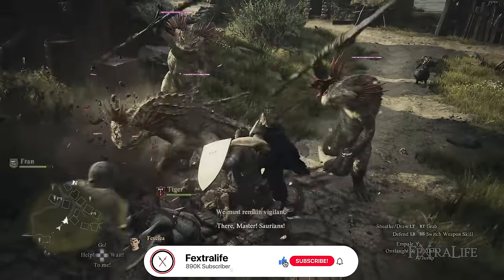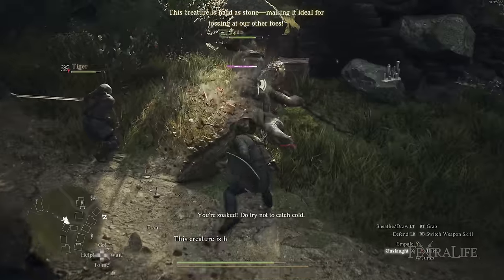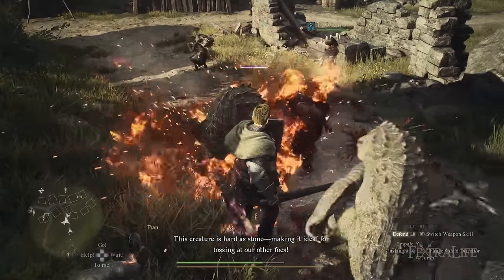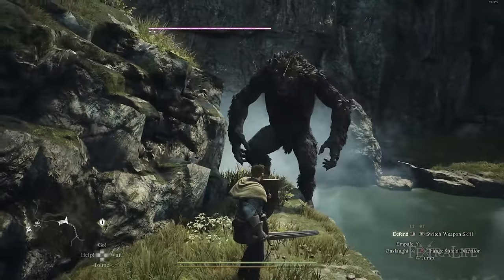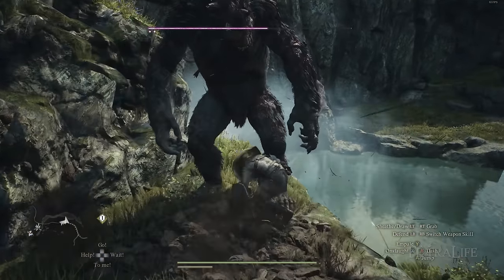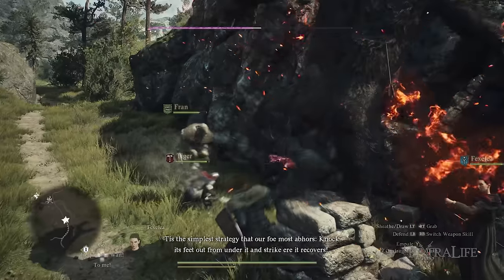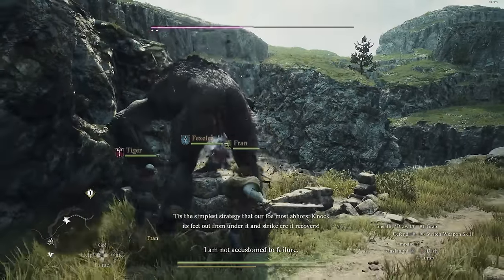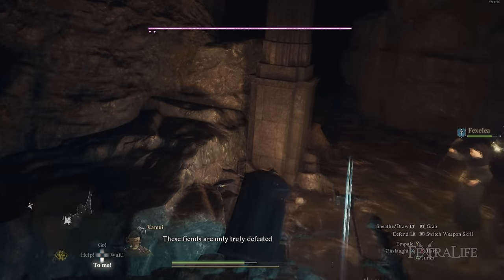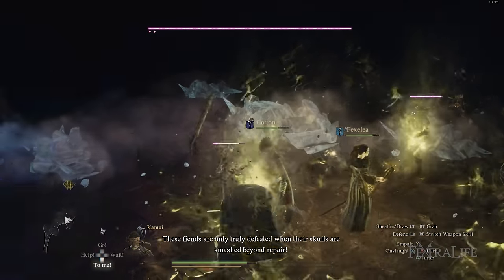Let's talk about the general role of the fighter in the group. The fighter is essentially the tank — standing in front of the enemy, trying to keep their attention and keep them away from archers and mages in the back. That means you're going to be in melee range most of the time, playing somewhat defensively to stay alive while your DPS characters range enemies down. That's not to say you can't deal damage, but your main focus is staying alive and keeping enemies away from your ranged units.